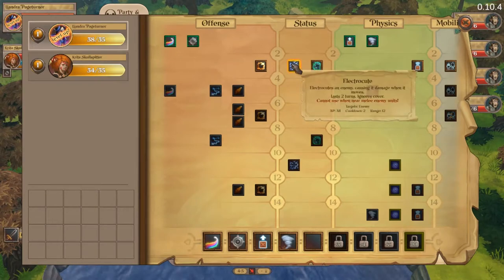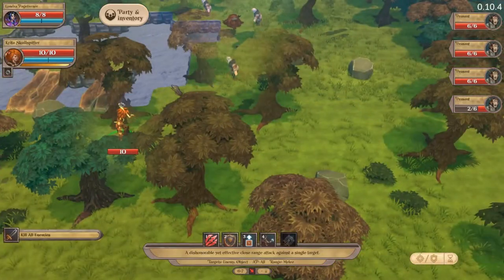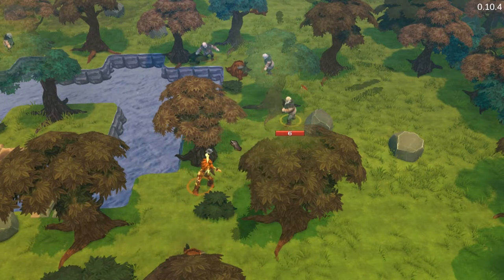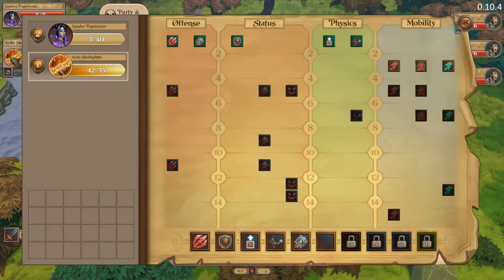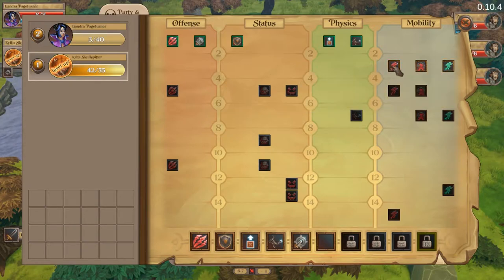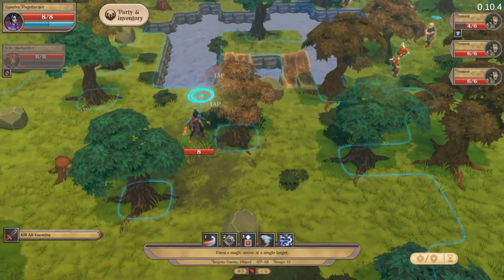On level up, I think electrocute is going to be pretty useful. Krita moves up — then we kick. Combos are brilliant in this game. There's also a new green ability: 'Evasive Instinct — causes all reactive attacks against the savage to have minus 50% chance to hit.' For now I'll take dash and slash, but I definitely want that evasive instinct. Then use electrocute on this enemy — but we missed.